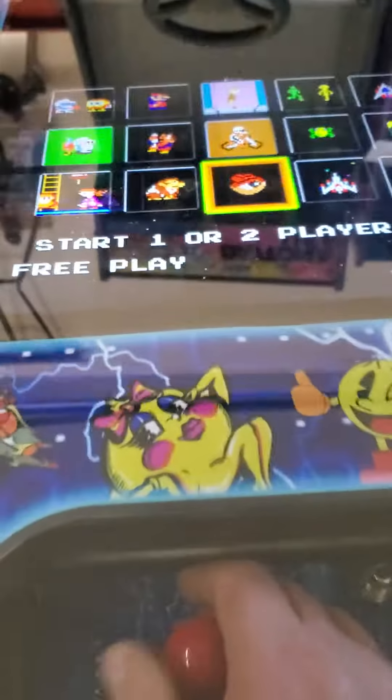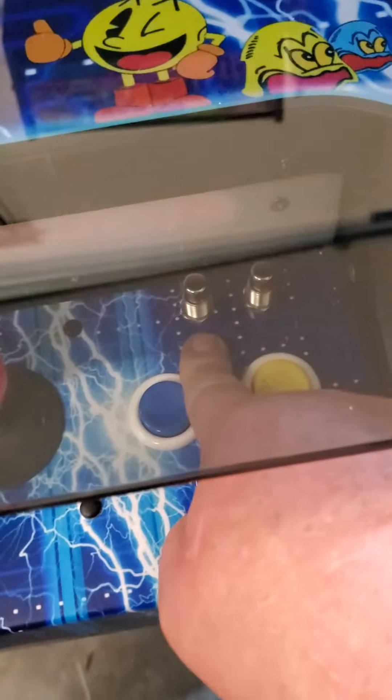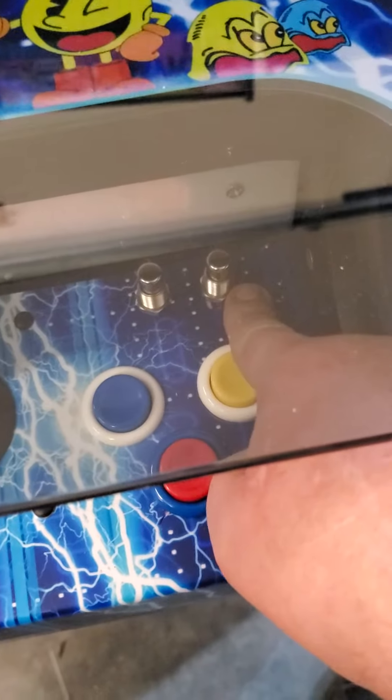If you've watched the other videos, you can tell it's real simple. I'm going to take the joystick, scroll around — left, right, up, down. When I'm ready to pick a game, this is going to be your player one button, and this is going to be your player two button.